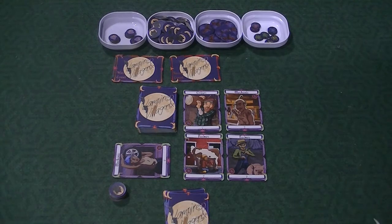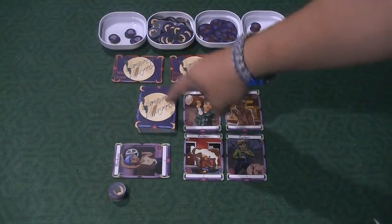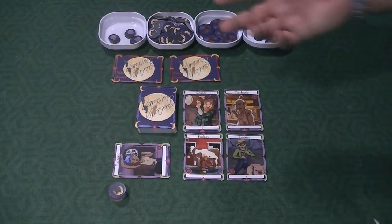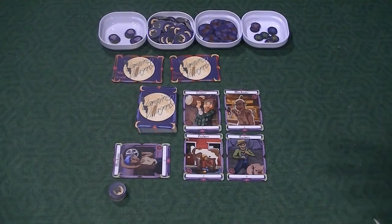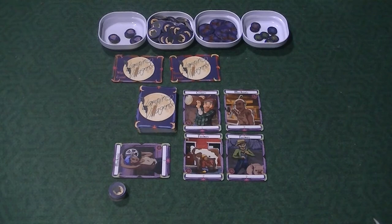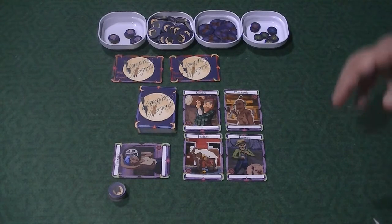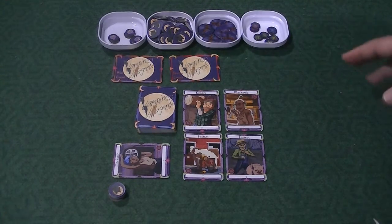I've gone ahead and set up the game, so I'm not going through that whole process. There are vampires, villagers, and vampire hunters all shuffled together into this deck. These four cards here are the villagers currently present in the village — the ones that the vampires are going to be killing off, because you're trying to destroy the town. Every time you destroy the town, you go through a process of repopulating it.